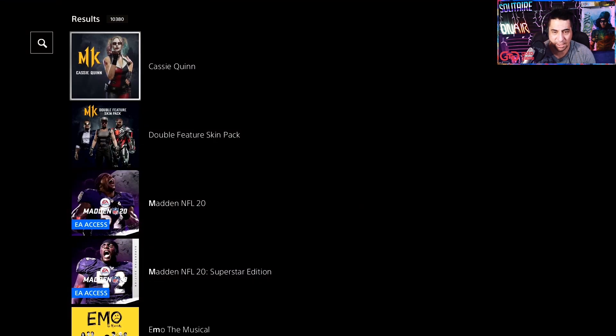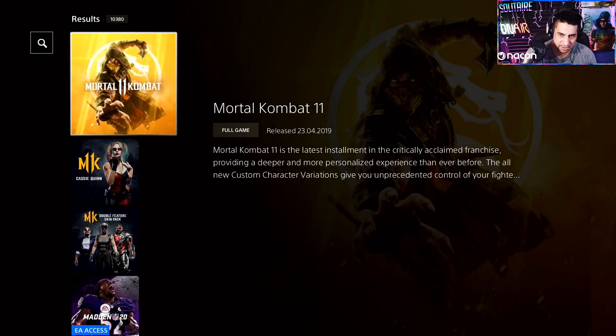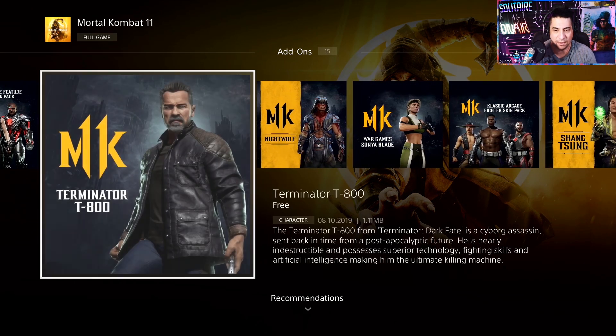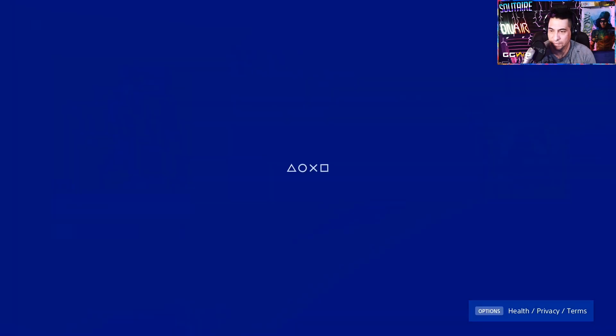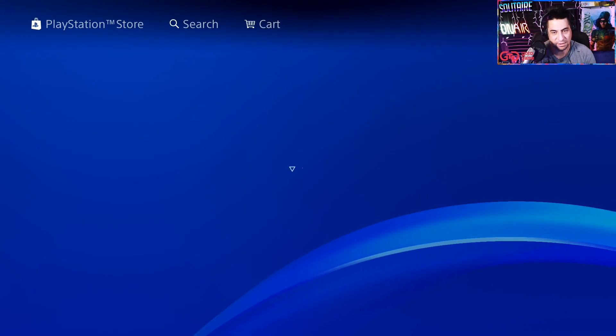As you can see, the Cassie Quinn skin and the double feature skin pack are already there. We'll go have a look at this Mortal Kombat 11 right here, and from here I found it really easy just to go into the Add-ons and go ahead and download them as you need them. There's the Terminator T800 — just go in and hit that download button.